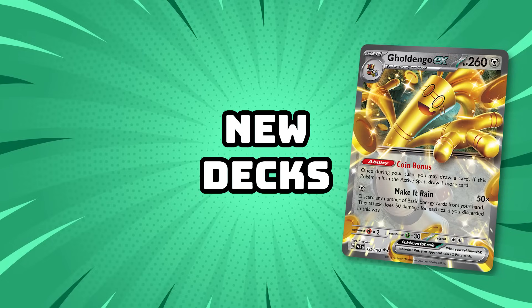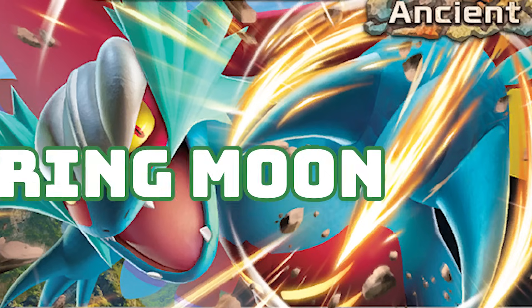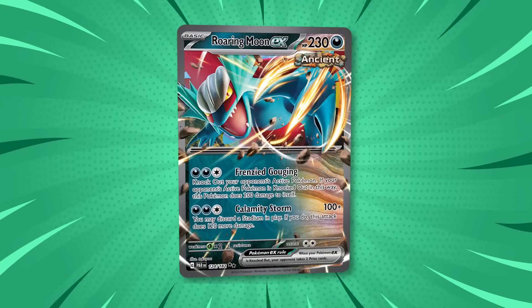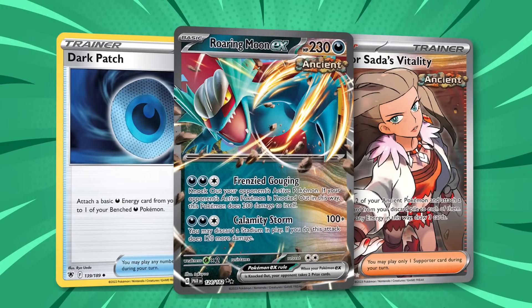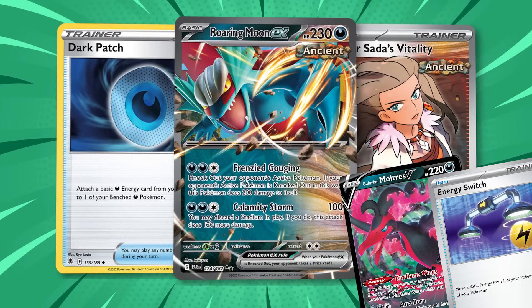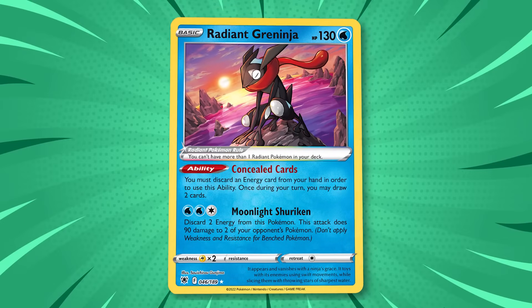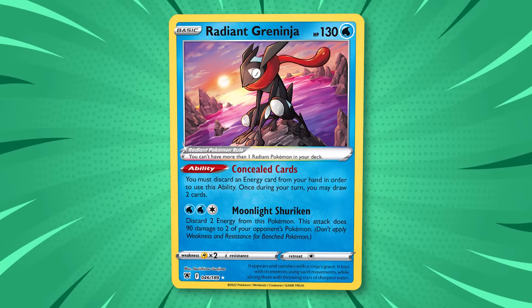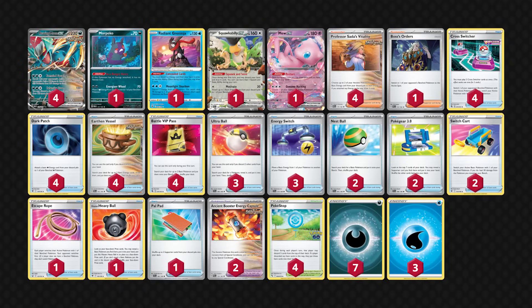The first handful of deck archetypes are all brand new from Paradox Rift. The Roaring Moon EX deck focuses on Roaring Moon EX as the main attacker, powering it up with Professor Sada's Vitality and Dark Patch. Some variants also include Galarian Moltres V and Energy Switch. Radiant Greninja is an auto-inclusion to draw cards and get energies into the discard pile, with some lists running Water Energies for Moonlight Shuriken. Roaring Moon EX is an aggressive deck with a simple game plan: do big damage and win fast.